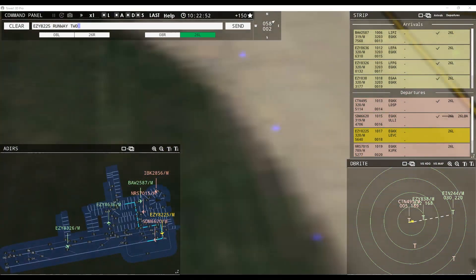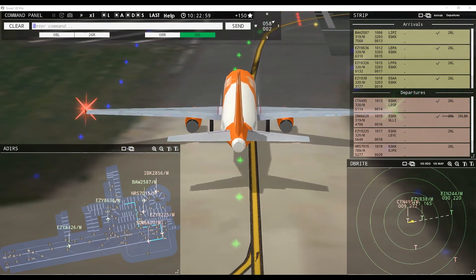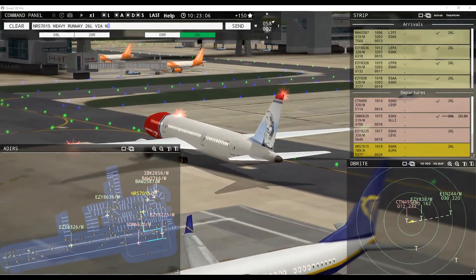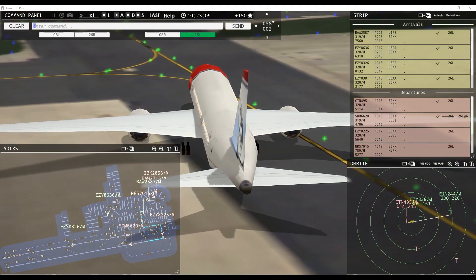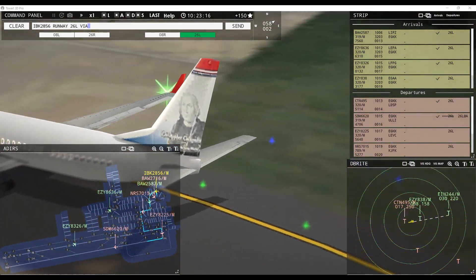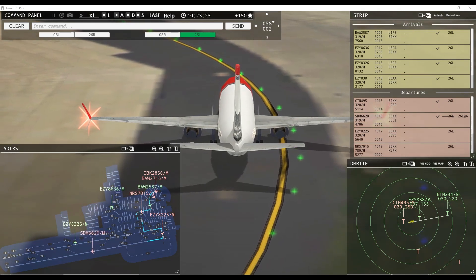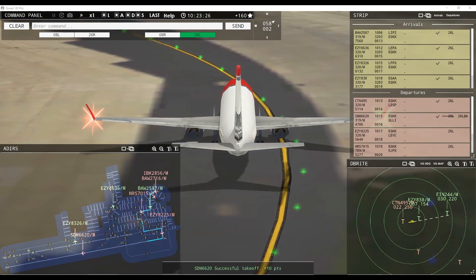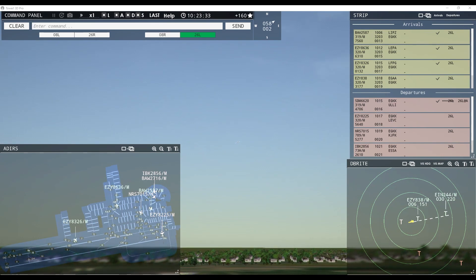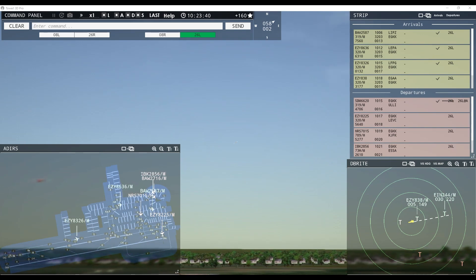EZ-8225, runway 26 left line up and wait behind next landing aircraft. Russia 6620, runway 26 left cleared for takeoff. Runway 26 left cleared for takeoff, Russia 6620. Croatia 495, contact departure. Goodbye, Croatia 495. So we have another gap between EZ and Shamrock — that'll give the other aircraft the opportunity to catch up. Russia 6620, contact departure. Good day, Russia 6620.